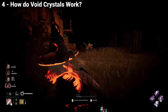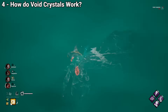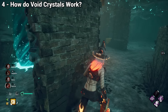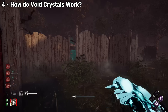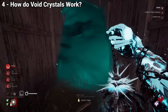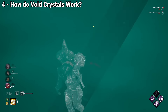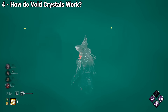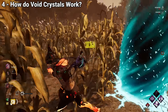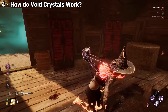Void crystals work just like smoke bombs in any other video game. By consuming the crystal, the survivor drops it to the ground, creating a decently sized cloud of fog for 10 seconds that completely blocks the vision of anyone around it or inside it, and makes sound harder to track. Survivors also don't produce any scratch marks after throwing it. You can use these crystals with unpredictable movement after getting hit to basically guarantee an escape, or to bamboozle killers by fake-entering the void.